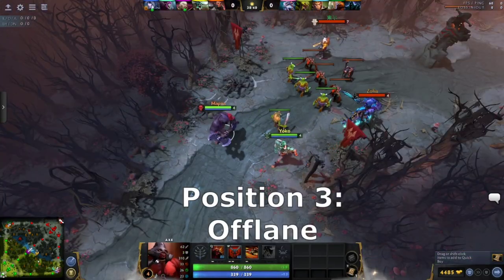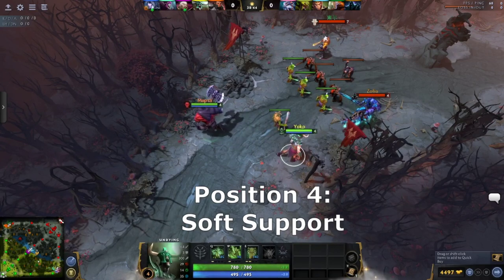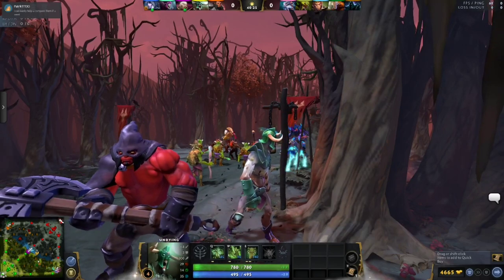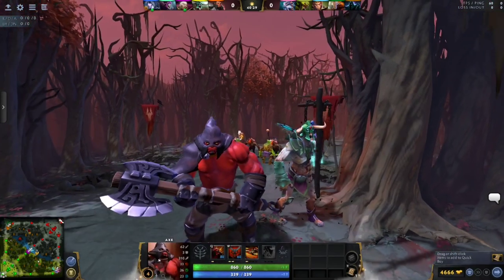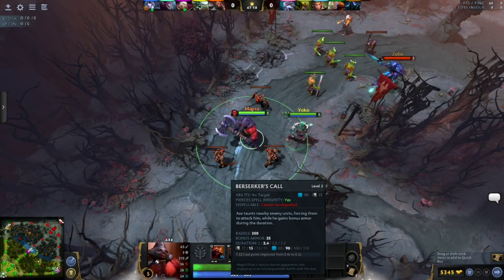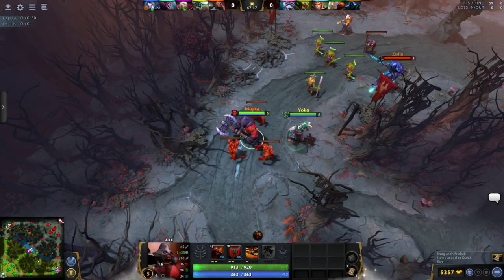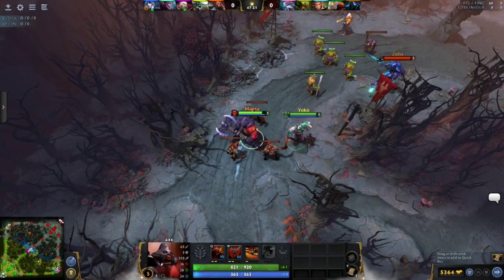The position 3 off lane and the position 4 soft support often share the hard lane together. Both these heroes are lane bullies, often with most of their power coming from aggression in the early game. The tank should be position 3, as they require some items to survive fights. Heroes played in positions 3 and 4 also tend to have the strongest AoE initiation spells, such as AoE silences, massive stuns, and crowd control of any sort.